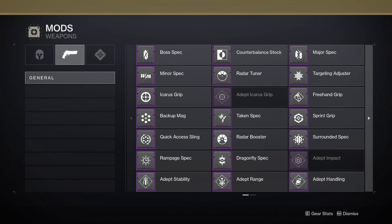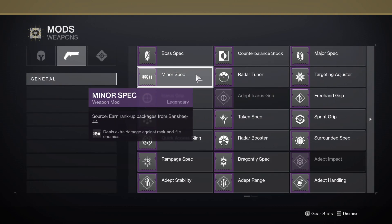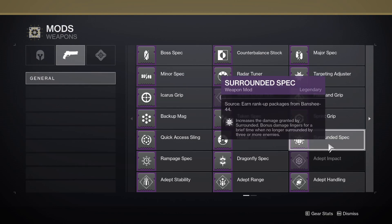For mod selection for swords: Boss Spec, Major Spec, Minor Spec, and Taken Spec all provide a base increase to your damage. The regular specs give you a 7.7% damage bonus, but Taken Spec gives you a 10% damage bonus. Backup Mag raises your total ammo but is generally a DPS and total damage loss compared to Boss Spec. Surrounded Spec is generally only used if you have Surrounded, increasing the damage bonus to 35%.